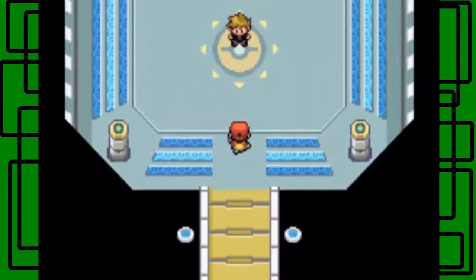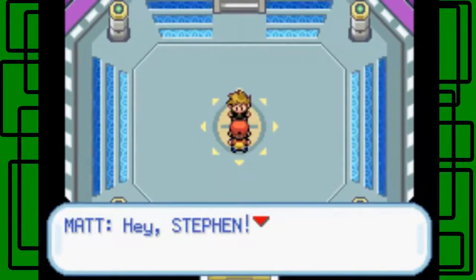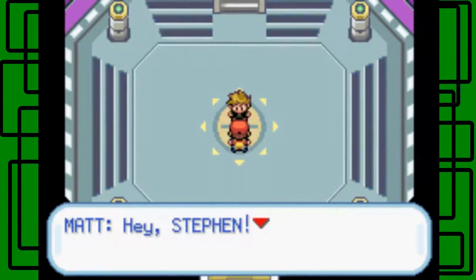Whoever you named your rival will have a Heracross that's Bug/Fighting type, so it'll be 4x weak to Flying type moves. So yeah, it's your best bet for this upcoming battle to start off.